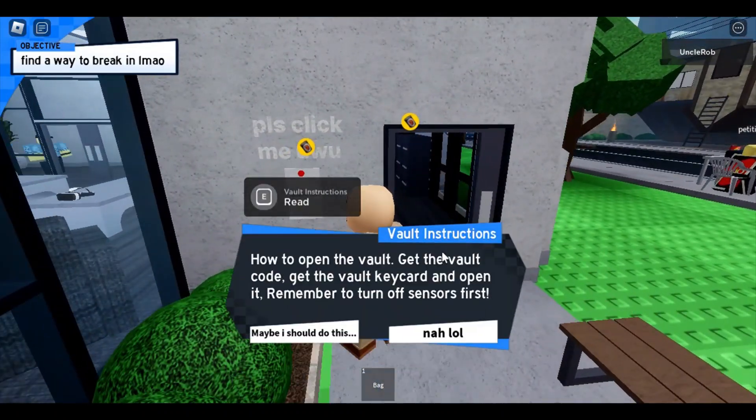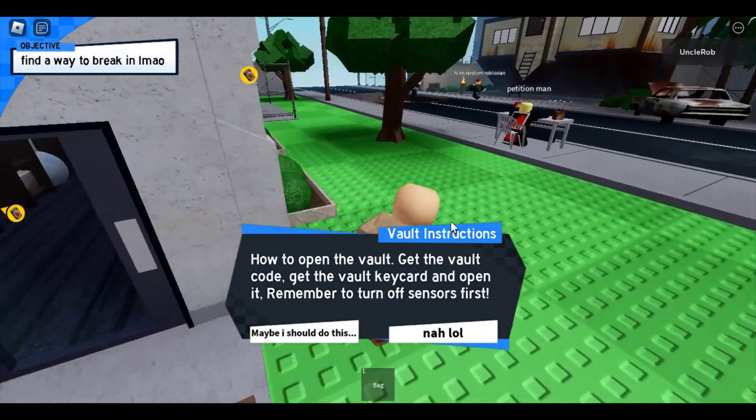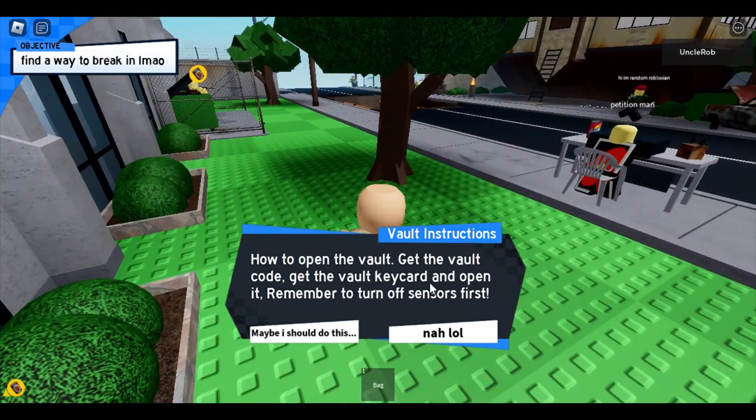Okay, the objective says: how to open the vault — get to the vault, get the vault code, get the vault key card, and open it. Remember to turn off the sensors first.